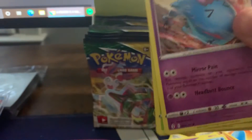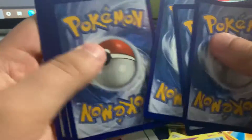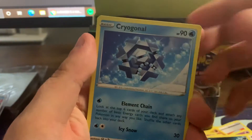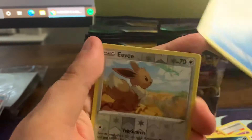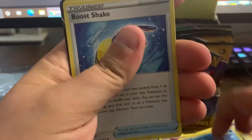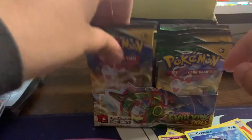Milotic — okay one two three four. Braviary, Hoppip, Swablu, Zorua, Cryogonal — that's kind of a cool looking card — reverse holo Eevee. Okay, looking at it... Rumbavi, and a Galarian full art. That thing's pretty dope.